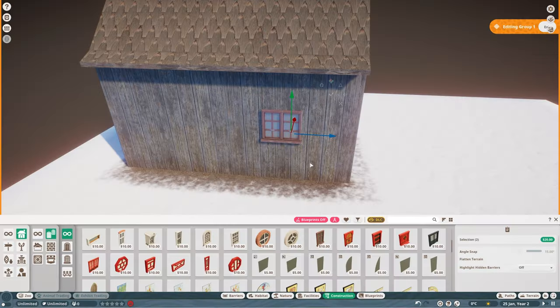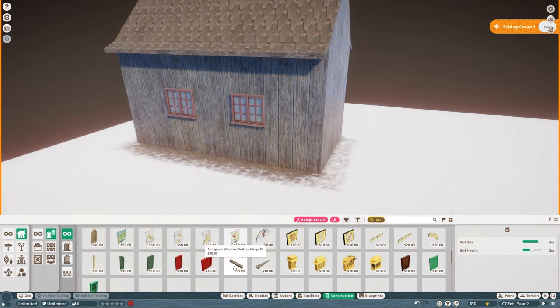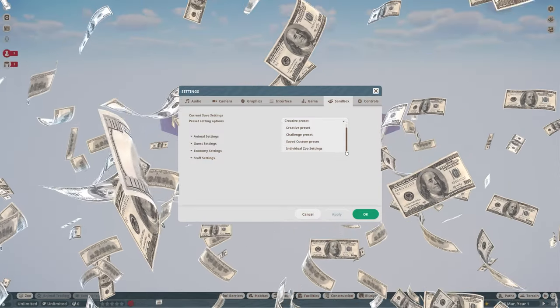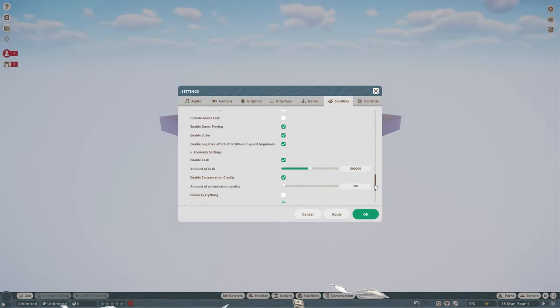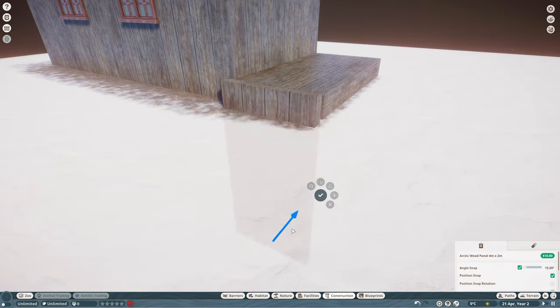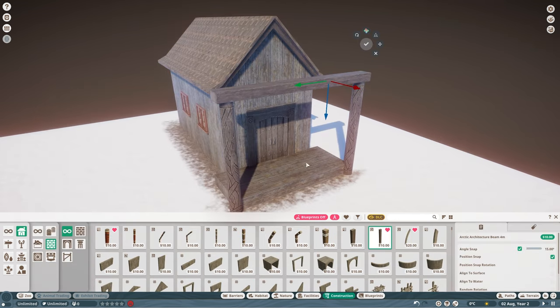But before you do, I have another tip for you. Why not spice things up and make it into a challenge? Let's add a little bit of spice — just a little bit. You can do this by adding money to your game. Go up to the game settings and either pick a challenge mode from the drop-down menu, or you can customise your settings. This means you can alter things, such as having cash, conservation credits, if you prefer welfare for your animals on or off, and there's lots of things that you can adjust here. So play about and see which settings works best for you.